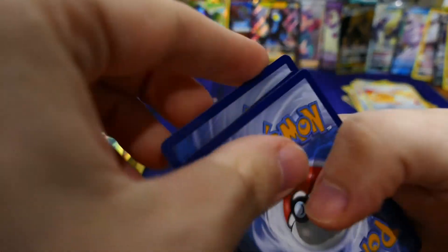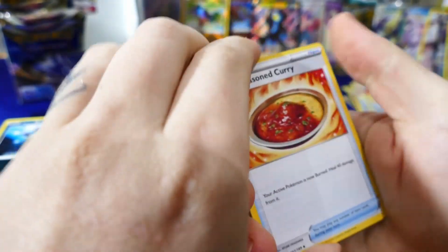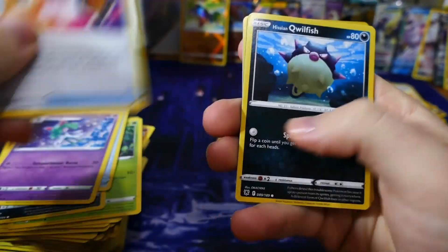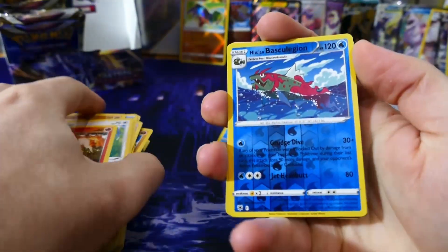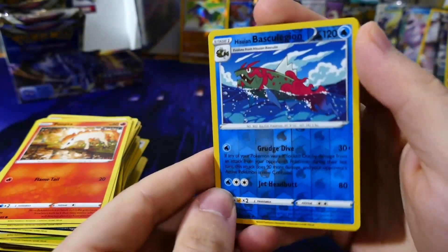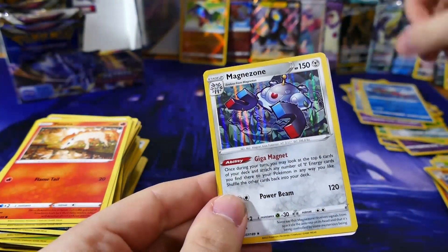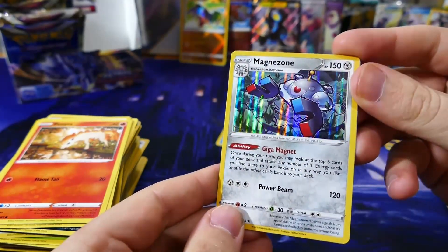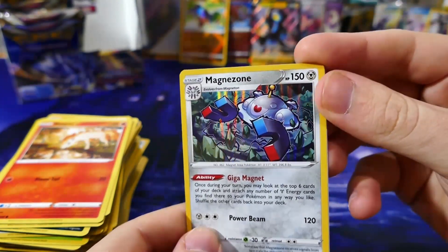One two three — Westar card, let's go. Starting off with a Spicy Curry going into a reverse holo Basculegion. And then a full holo Magnezone — we pulled one before but I'll take another because the artwork on this is so nice.